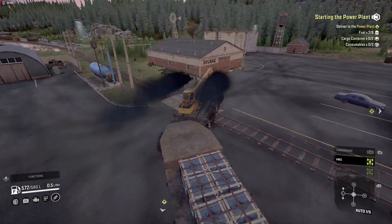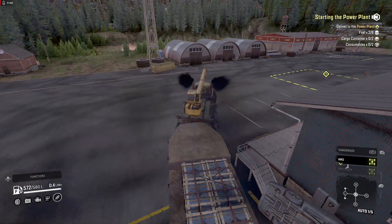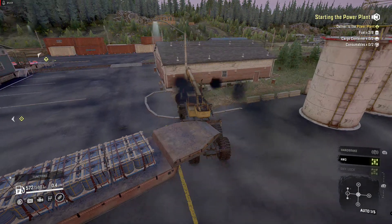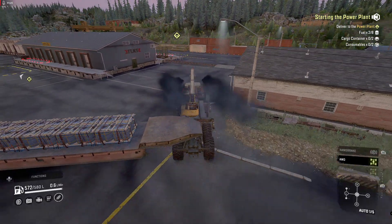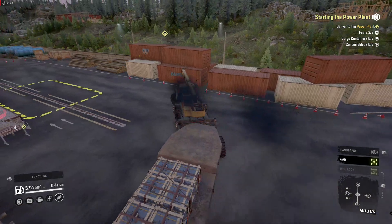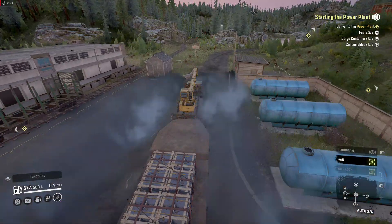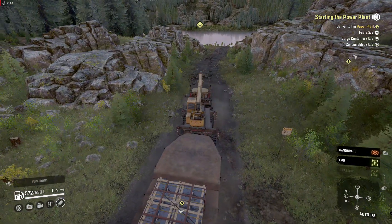This place only had six fuels, so that's why I got the other two from the other warehouse. That's something I made sure of before I started recording — where I could get the product from. Look at the car disappear into the asphalt. The main reason I hit it was so it would disappear and not be there anymore. Let's go back to the power plant.